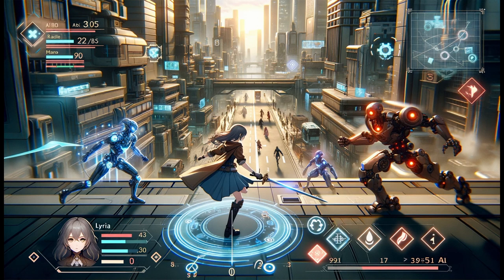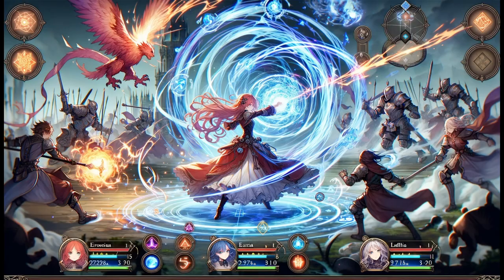Chrono Nexus would play as an action JRPG. This style would allow players to experience real-time combat, making encounters with various creatures, entities, and challenges across dimensions feel immediate and intense. Lyria's abilities, acquired from each dimension, can be used seamlessly, and the Time Locket's powers could allow for real-time manipulation of the environment or time-based combat mechanics.